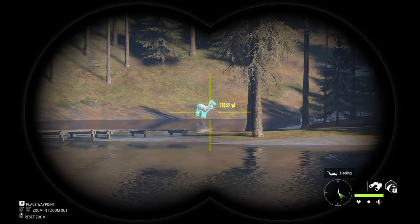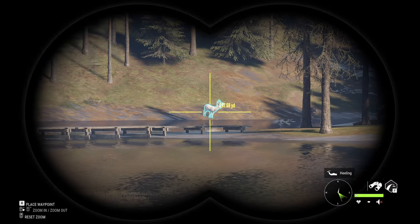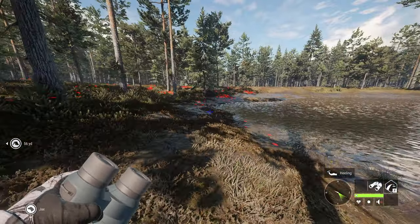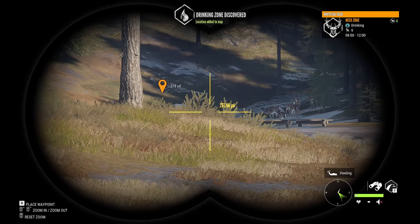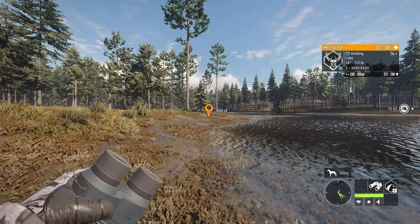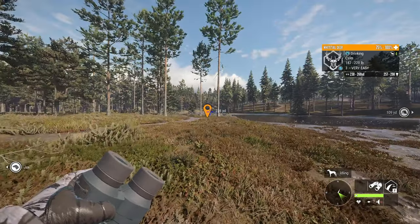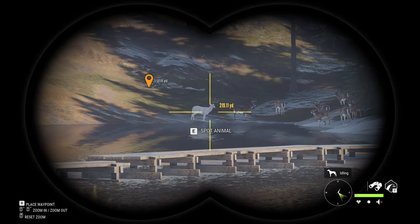There he is. He's a Level 3. I didn't get his estimate. I'm gonna try and get a little bit closer — I'm probably about 280 yards out, give or take. We also just discovered a new zone with an estimate of 257 to 298, which is one of the higher estimate whitetail deer. I'm gonna try and get up to at least 180 yards, give or take, to hopefully try and get him.